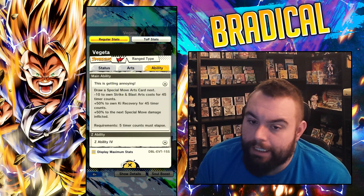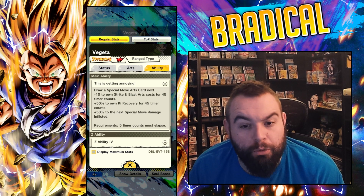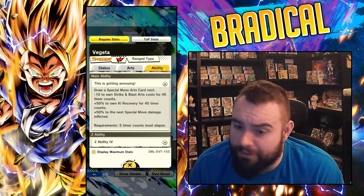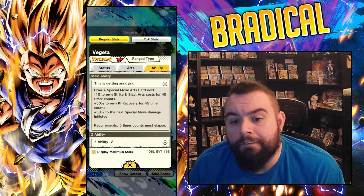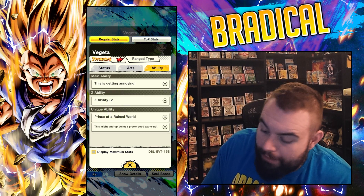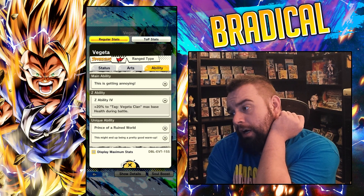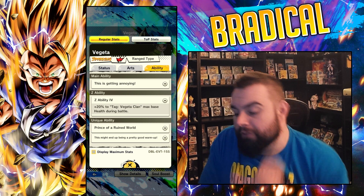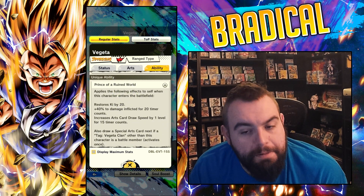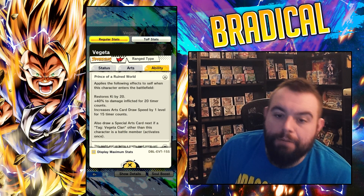This is getting annoying. I'm pretty sure I'm gonna be saying that in a couple minutes. Draw a Special Move Arts card next, minus 10 to Strike and Blast cost for 45 counts. It's really good actually. Plus 50% to Ki Recovery for 45 counts — very solid. 50% to Special Move Damage Inflicted for 5 timer counts, plus Elapse. Not bad by any stretch of the imagination. Gives Vegeta Clan HP, nice. I don't know why the new Goku doesn't just do Goku Sun Family, but I guess it is more of a buff Sun Family — I can understand that. Applies the following effects itself when this character enters the battlefield: restores Ki by 20, 40% of Damage Inflicted for 20 counts. Increases Arts card draw speed by 1 level.